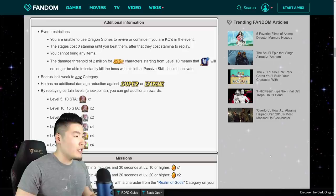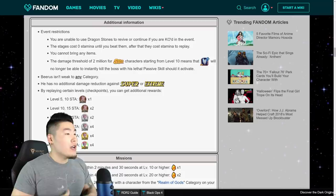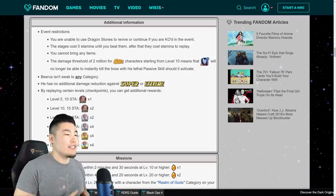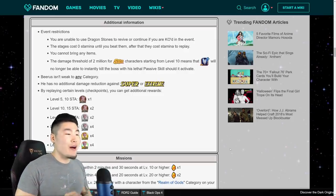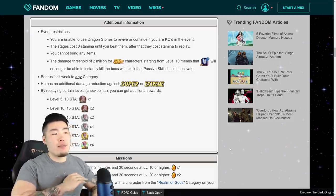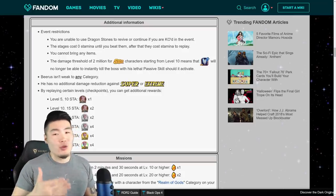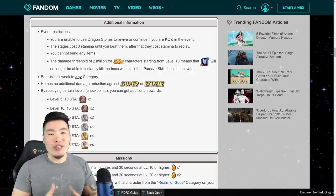Event restrictions: you are unable to use Dragonstone to revive or continue. The stages cost yoga stamina until you beat them, after that they cost stamina to replay. You cannot bring any items, and the damage threshold of 2 million for SSR characters starting from level 10 means that Devilman will no longer be able to instantly kill the boss with his lethal passive skill should it activate.